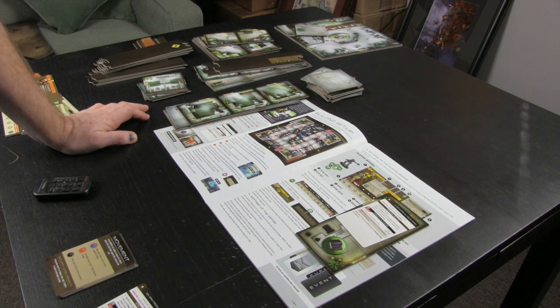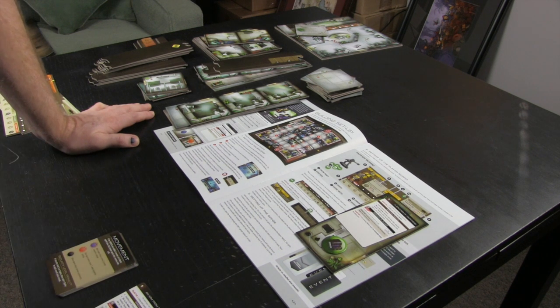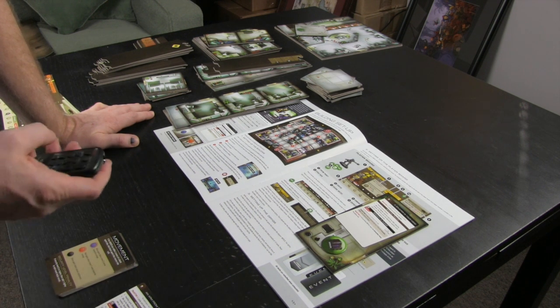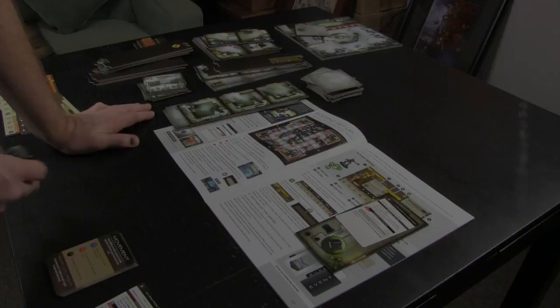Players can create a custom layout or use one of the suggested layouts at the website. Only three rules need to be followed: the corner tiles must be placed in the corners; all rooms must have an entry point and be within one area diagonally or orthogonally to a hallway; and every building must have an entrance or elevator tile.